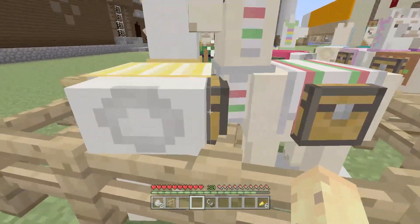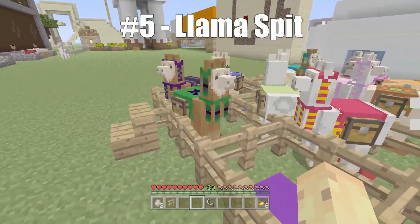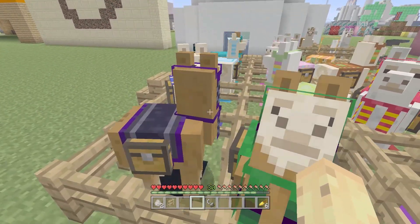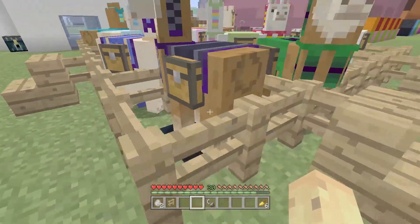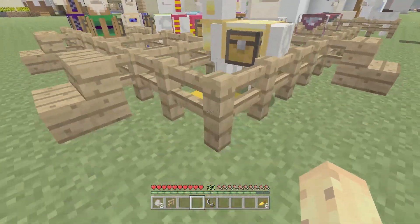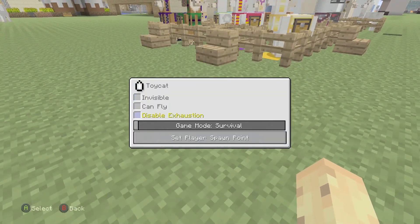Speaking of llama death from number three — it looks like creepers beat endermen in the long run. But the last fun fact about llamas is also to do with their spit. Their spit is actually a free entity in its own right — it has its own set of rules for some reason. It's a very strange thing.